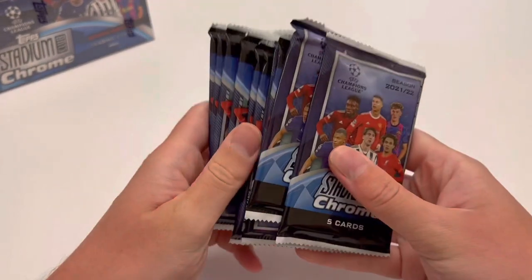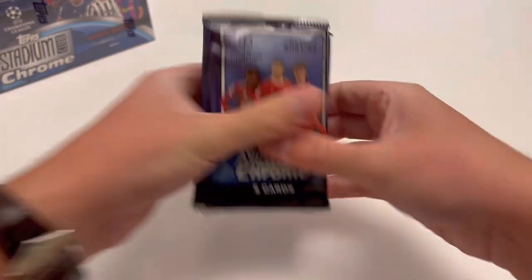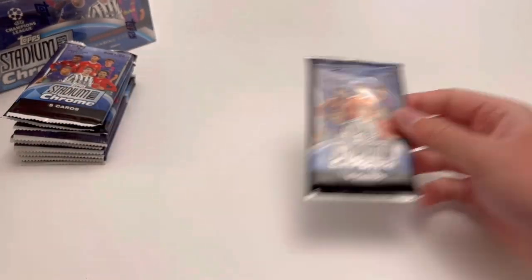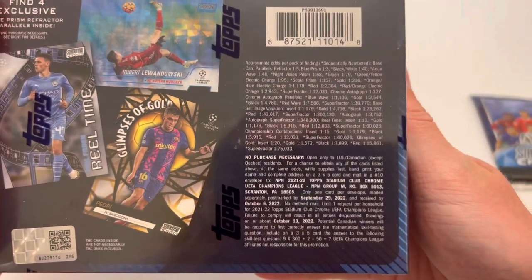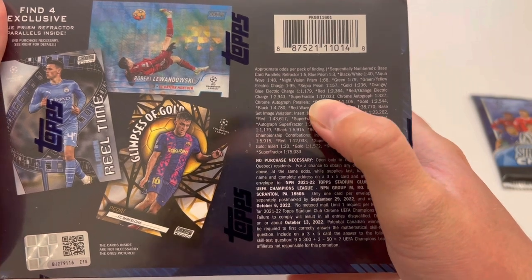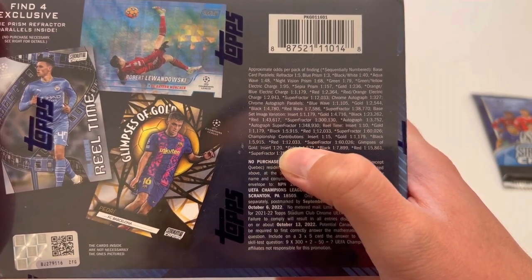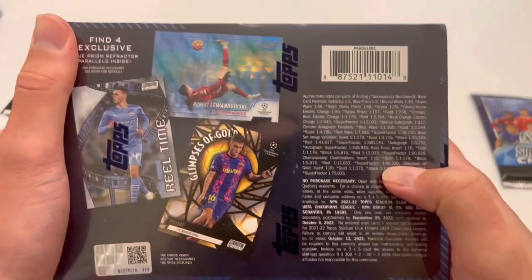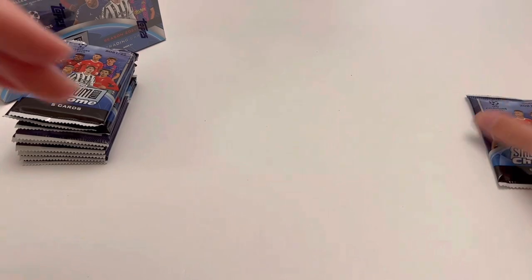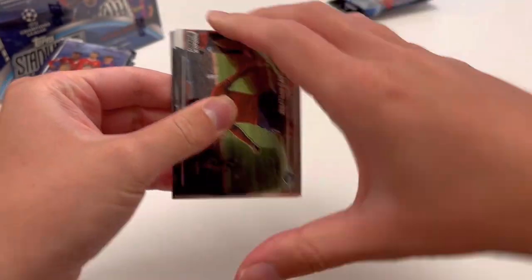We're starting with the box on the right. There's my Lionel Messi on the box — they look absolutely unreal. Fingers crossed we can get ourselves a numbered Messi or Ronaldo. An autograph card would be great, though it's about 1 in 20 mega boxes. We've got 20 packs of Stadium Club Chrome to open today. Each pack shows you've got everything from refractors at one in five packs all the way down to super fractors at one in 12,000 packs, plus inserts like Championship Contributions and Glimpses of Gold.